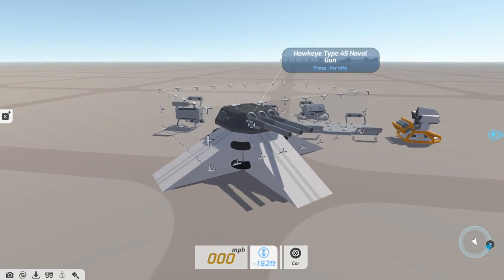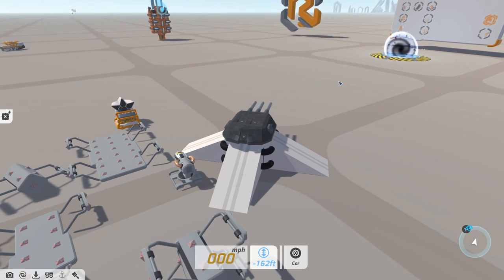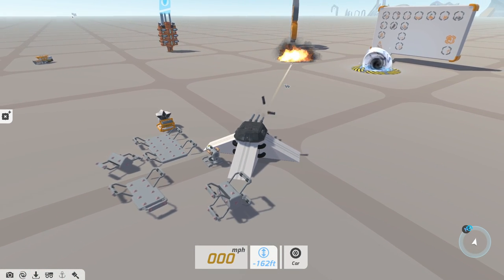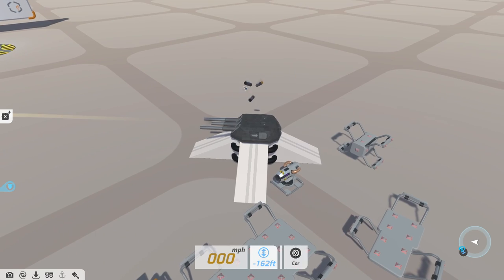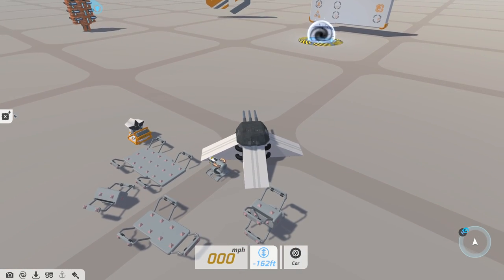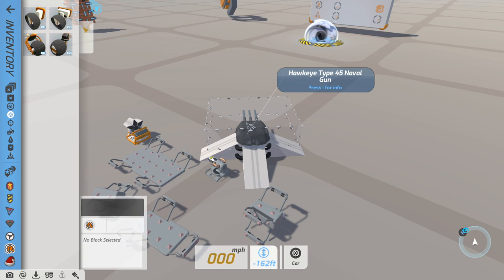And then we have this for Hawkeye: the Hawkeye Type 45 naval gun. Finally, a consistent source of explosive damage. I haven't done all that much testing with this other than the fact it looks utterly amazing. I believe it can turn in any direction, but I will be testing that in just a moment. We can go and do that now and look at the damage they can deal before we build a tech to see these two weapons in action. I want to build a tech using the Type 45 naval gun, and I want to use one using the Hive missile launchers.